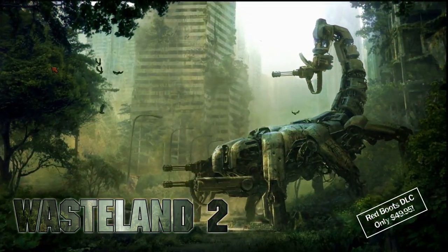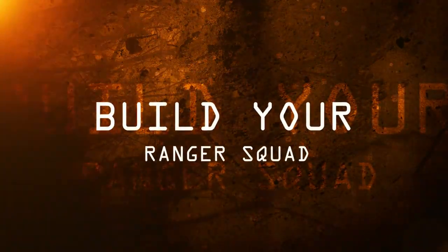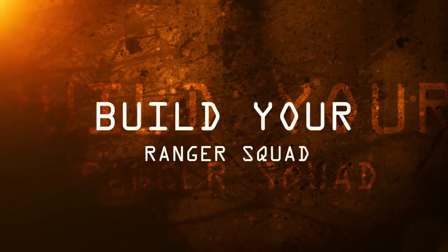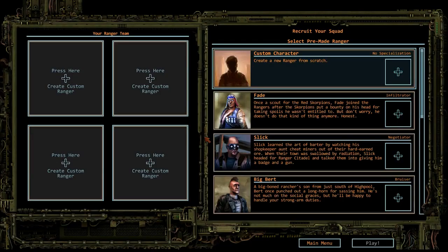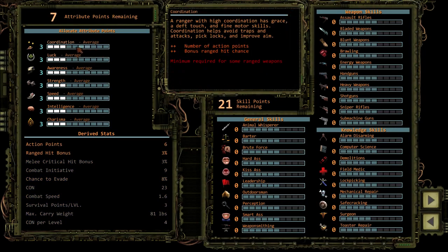Bringing justice to the Arizona Waste begins with character creation. You can choose pre-made squad members or create your own customized elite team of desert rangers — attributes, skills, weapon specialization, appearance, right down to your ranger's choice of cigarettes.